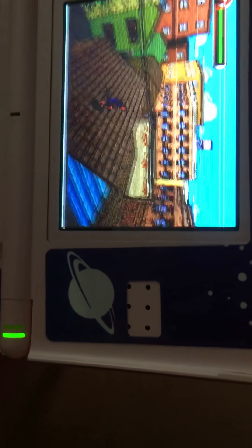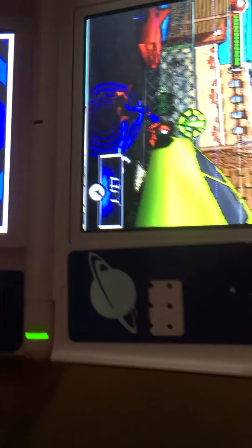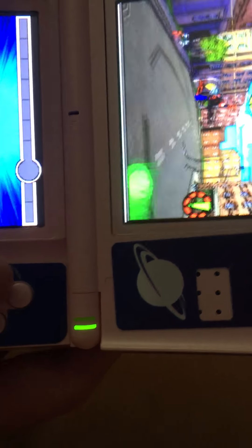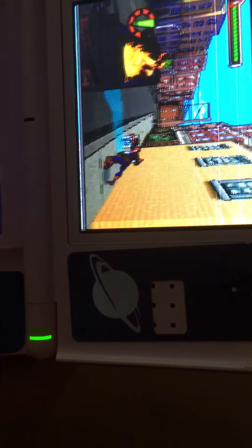I put on the cheat code for infinite health — you might think, oh that's just so easy, well, suck it. This part was easy once you know how to do it, but in the past it was pretty hard since I didn't know what to do. On the bottom screen you're supposed to use your finger or stylus to stroke up, like this. Okay, punch punch.